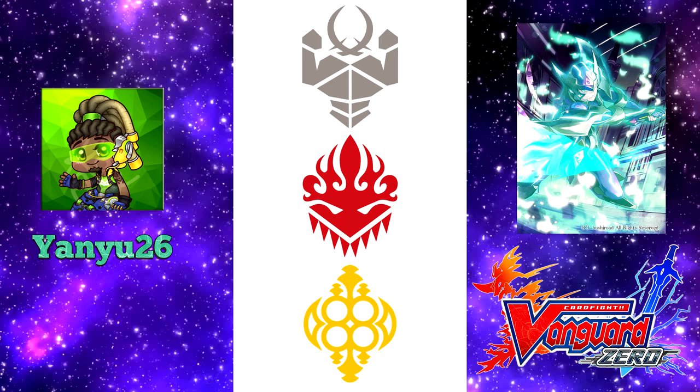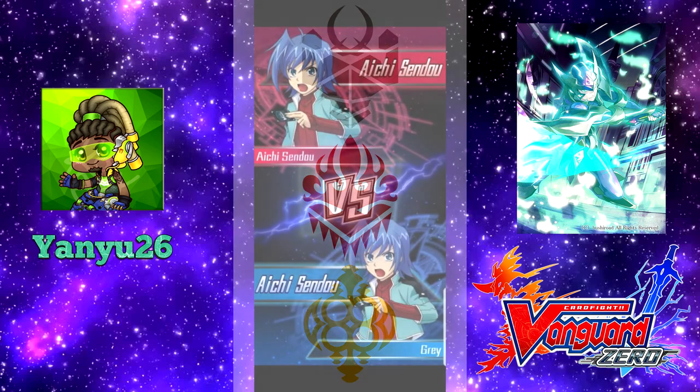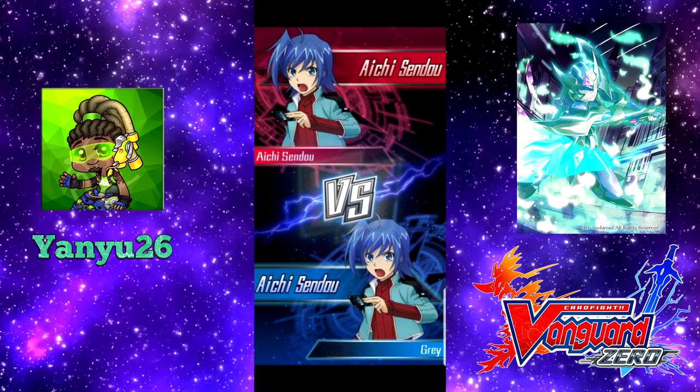Finally, it comes down to mirror matches. It was simply who can get rid of intercepts, deal more damage first, and get Gansalord's heals. He said they were usually quick, but could become way too long if both players drew too many heals, or lacked the Counter Blast to activate abilities.